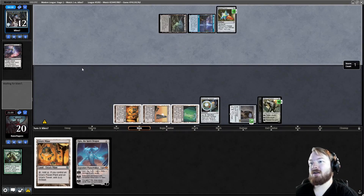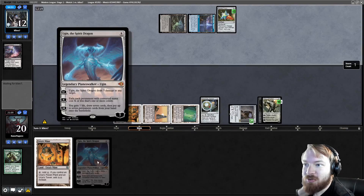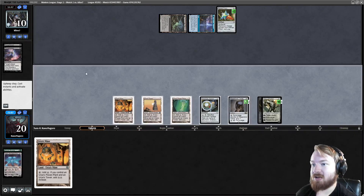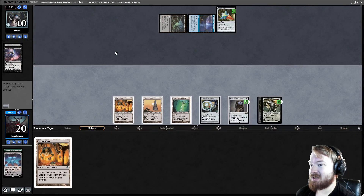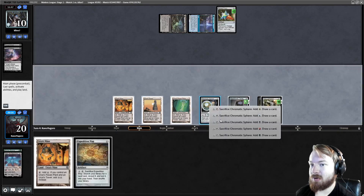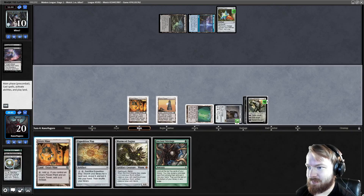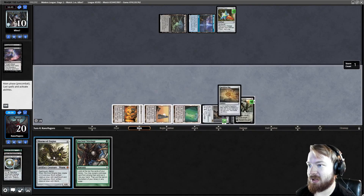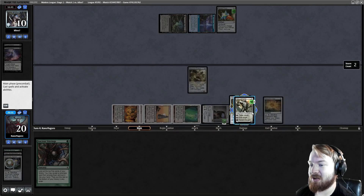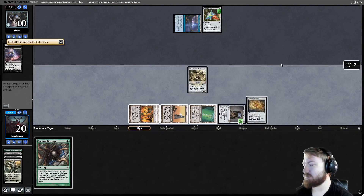Ugin does not say non-land permanent. If I minus seven Ugin, do I take out all of their lands? That is something I need to test — dual-faced cards' front face CMC is what's considered for both sides. I need to find that out. We're going to crack Sphere for green, get a Worm Coil Engine, draw an extra card. Play Expedition Map, play Worm Coil Engine. The question is do I uptick or downtick? I actually think I have to get rid of Karn here because if I don't we're in trouble. So we're going to hit the black mana, pass the turn.